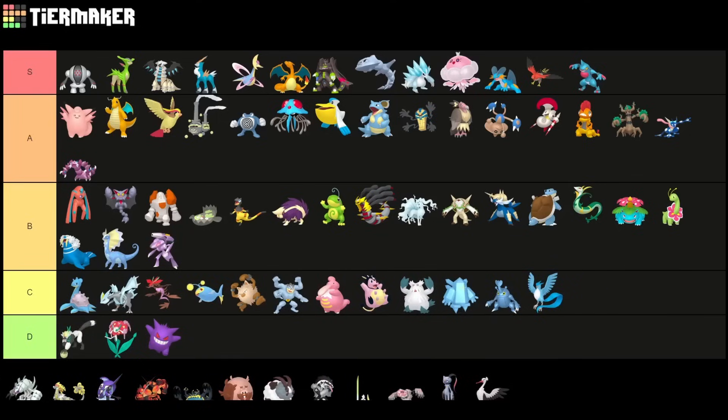Passimian is going to be a D tier Pokemon — it's actually really high ranked on the list, just a little bit bulkier than other Fighting-type Pokemon. It has Brick Break and Close Combat, but you have zero coverage with this Pokemon, which is really bad. Any other Fighting-type Pokemon is just better than this one, hands down.